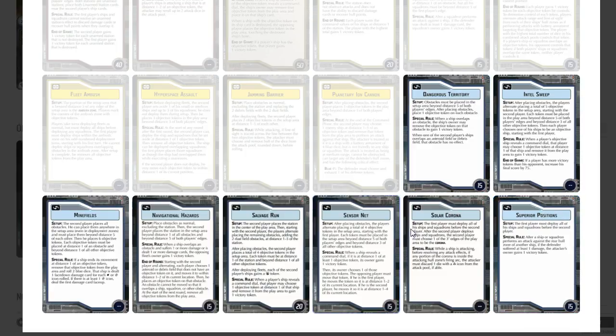For blue objectives, I'm always a fan of solar corona and superior positions. Superior positions could be better here because of the extra mobility in the Arquitens — they'll have an easier time swinging around and getting rear shots on somebody to gain victory tokens. Intel sweep — reveal command dial, remove an objective token, gain a victory point — whoever has more gets 75 points. That's one that could actually backfire and hurt you, so I usually don't go with intel sweep.